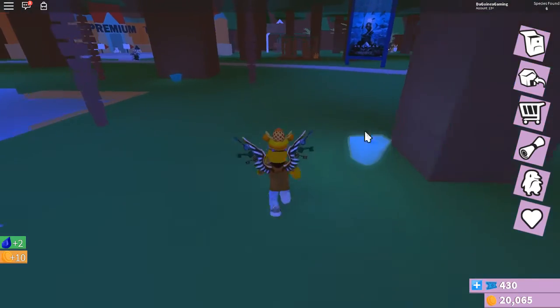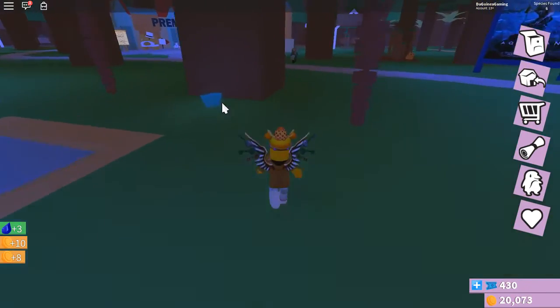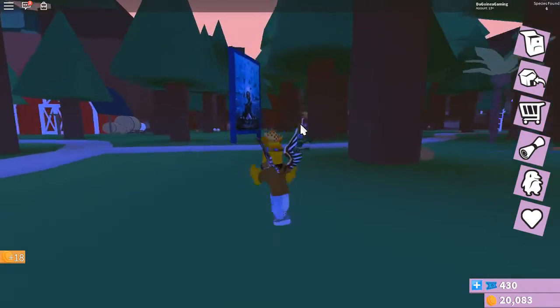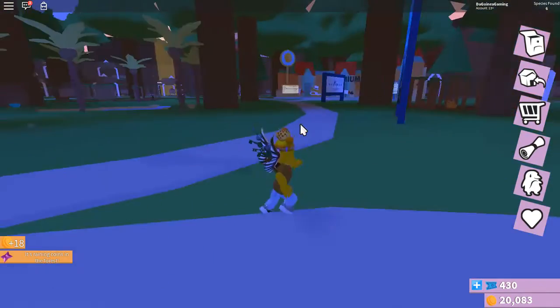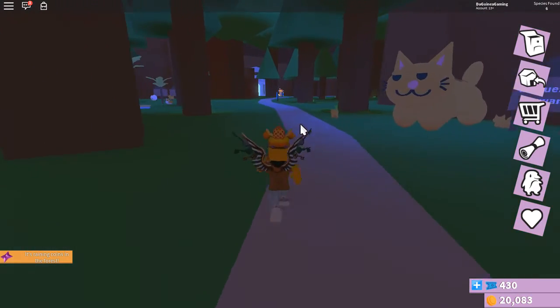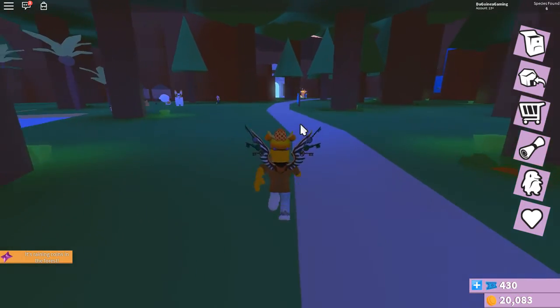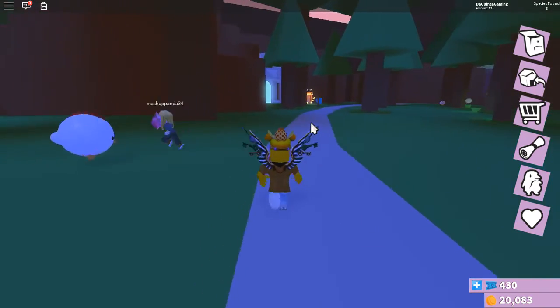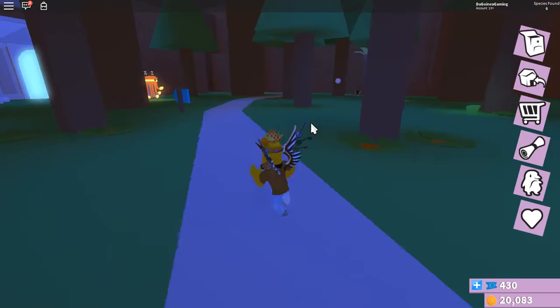Then come around and you will see these Aquaman signs with arrows by them. Follow the arrows — it goes down here. You can also just follow the path and keep going down. The arrows point to where you need to go.